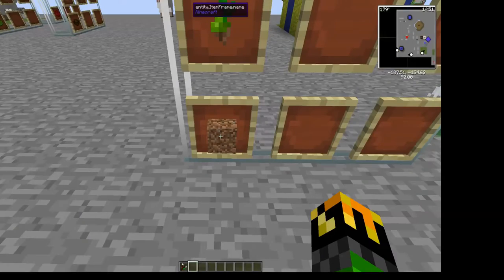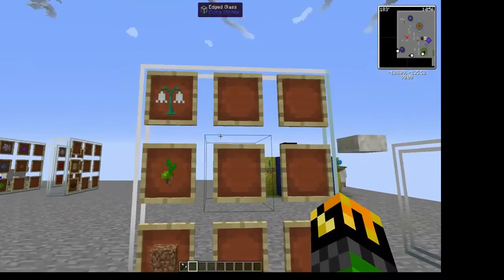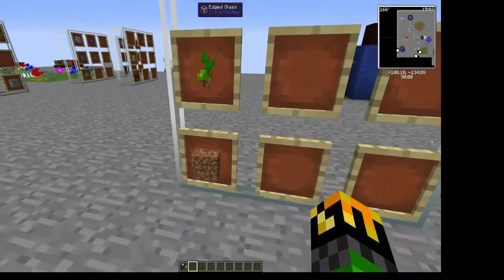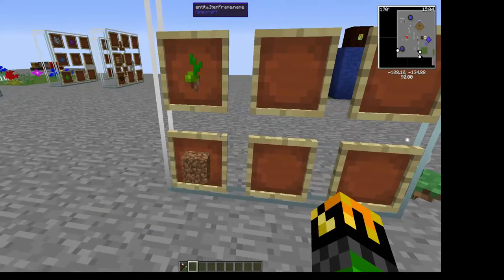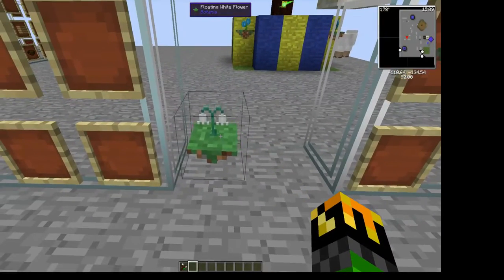After you have the glimmering flowers, you can create a floating island by putting the glimmering flower, the pasture seed, and a block of dirt flushed to the left side in a crafting table. This is a shaped recipe so it has to be in this order on this side. And that would create a floating island.